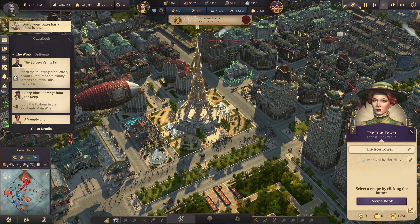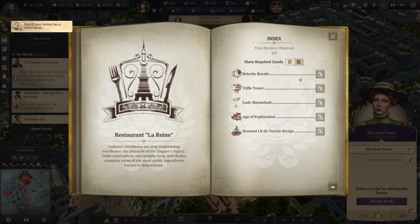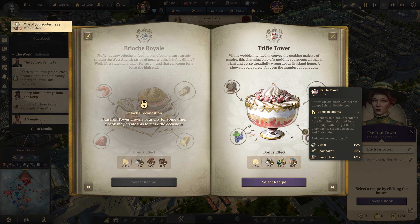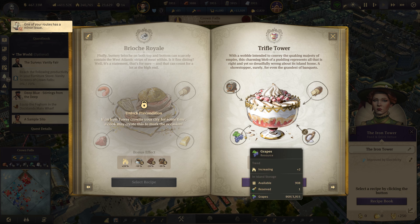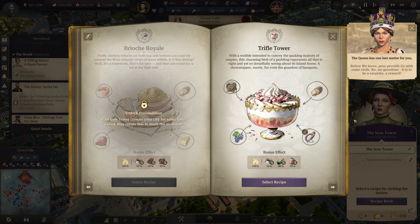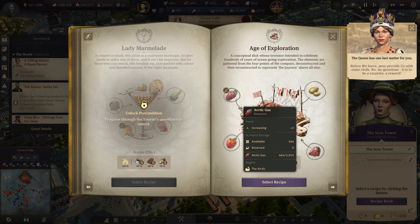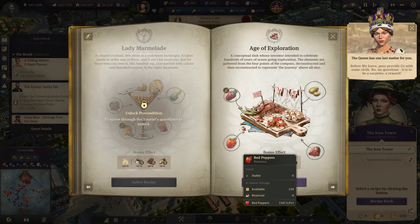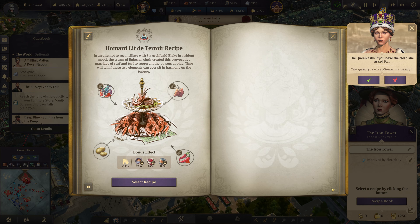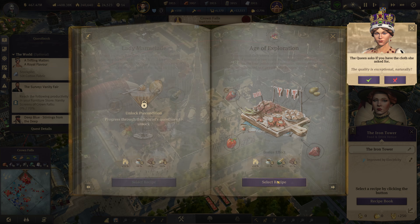We've finished it — the banner of the cat. Now we need to decide on something: we got the trifle tower recipe here. It reduces canned food, coffee, and champagne consumption and gives 10% more income plus one bonus residence. The bread, sugar, rum, and grapes option would be possible. The Age of Exploration needs potato, paprika, and beef in addition but has the best effects. So we're going with the Age of Exploration.